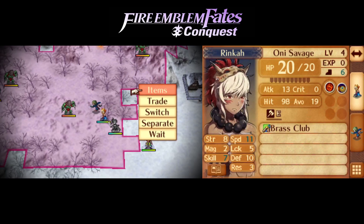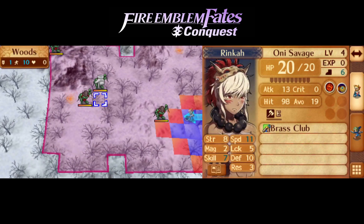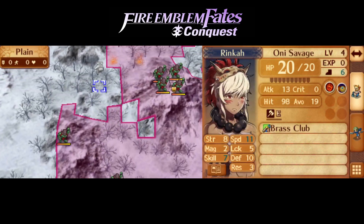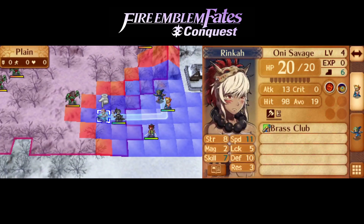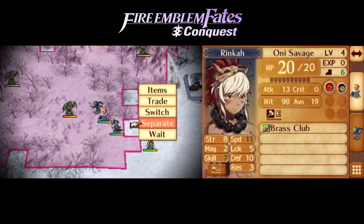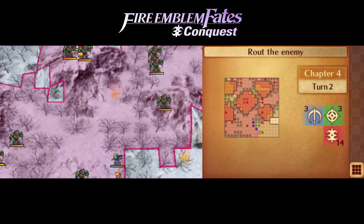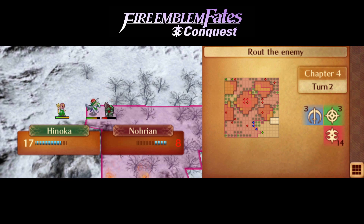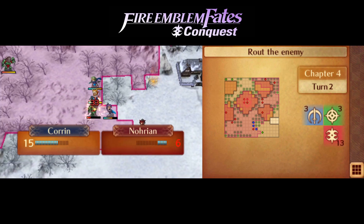I'm thinking we want to just sort of leapfrog as far forward as possible. The next Dragon Vein we want to get is probably this one — we probably don't want to get up onto there yet. I don't think we're gonna be able to get there next turn regardless. I'm still gonna separate. Oh — the enemy goes first. Okay. Whoops. Oh! Alrighty then.